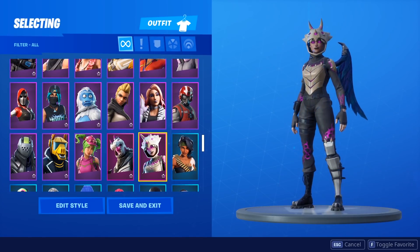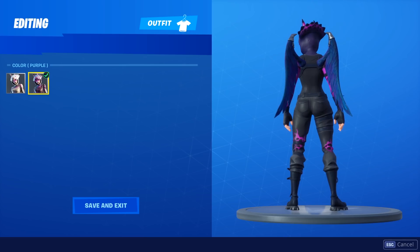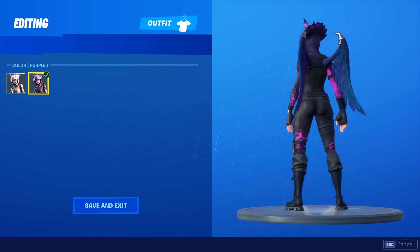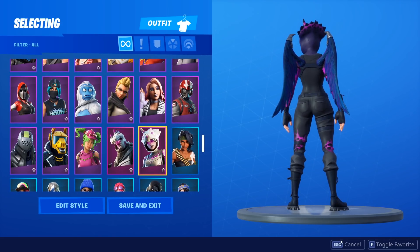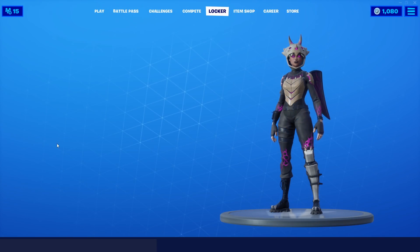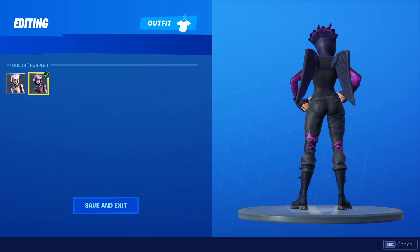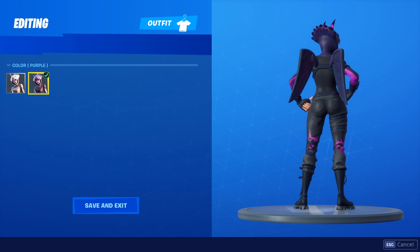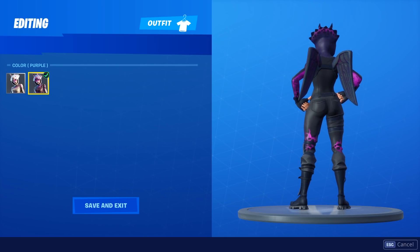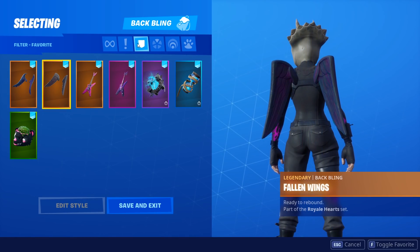The first one we have here is the Dark Wings. Let's show you guys both of the styles — the Dark Wings look really nice. Great wings to use on the Dark Tricera Ops skin. We have a couple more wings as well, so let's go ahead and have a look at the Fallen Wings. Oh my god, that is like a 10 out of 10 — perfect combo! We've hit the jackpot right here with this one. This one looks amazing — that is a solid combo.